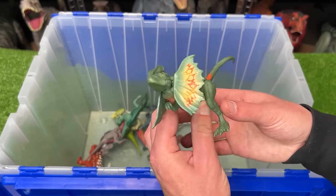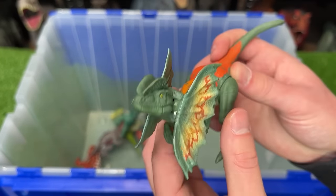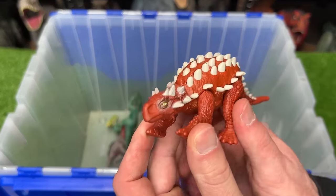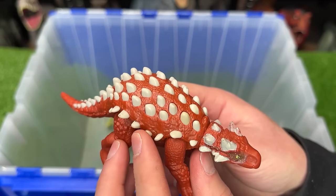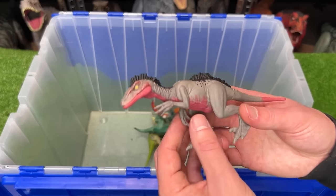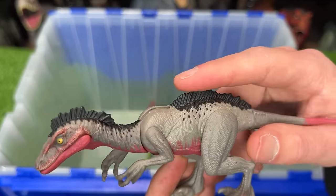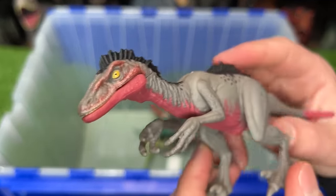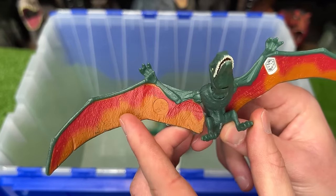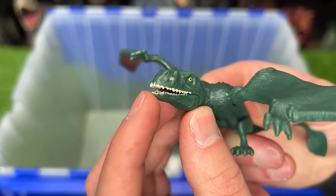From Savage Strike, a Dilophosaurus figure features a giant frill beside its head and an attack button when you press the tail. The Minmi from Attack Pack has a fully armored body with small spikes all over its back. Also from Attack Pack, the Trugon has a small body with an interesting spine running along its back and head. The Dimorphodon from Attack Pack has bright orange and red on its wing undersides with a dark green body and a manually openable mouth.